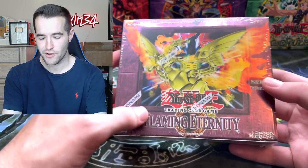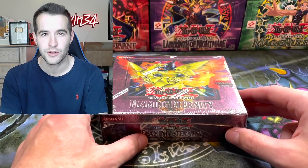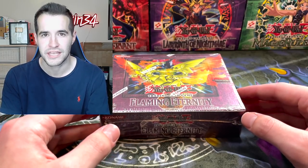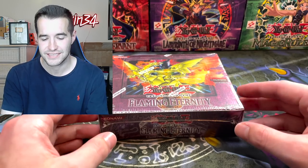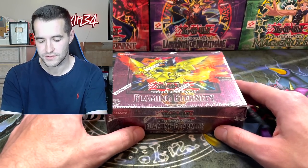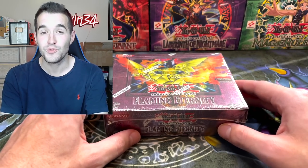What's up guys, we're back with another epic opening. We are opening first edition hobby Flaming Eternity. This is going to be such an epic opening. As I mentioned in the intro, it is the final Duel Monsters set. Some people say it ends at Ancient Sanctuary, but I think the Lost Millennium is a clear beginning to the GX era because it has all the beginning monsters from GX like the Ancient Gear Golem and Flame Wingman, both in the very first episode of GX. This more old-school feel makes it the 14th overall set and the final Duel Monsters set.